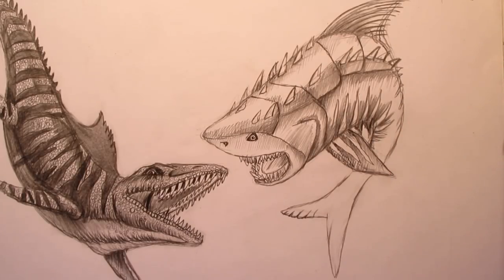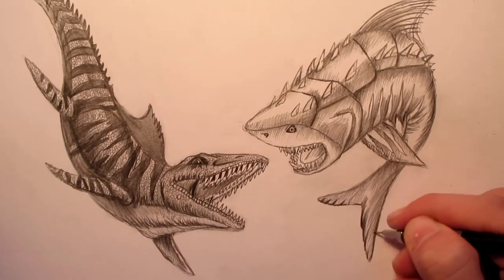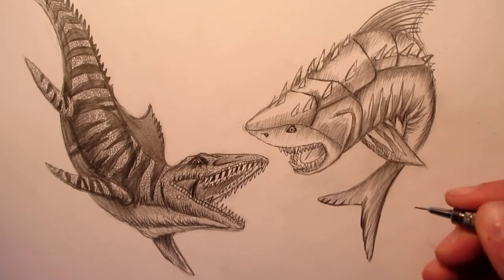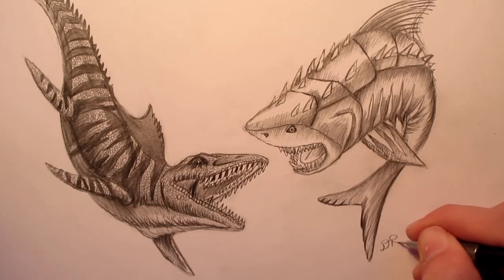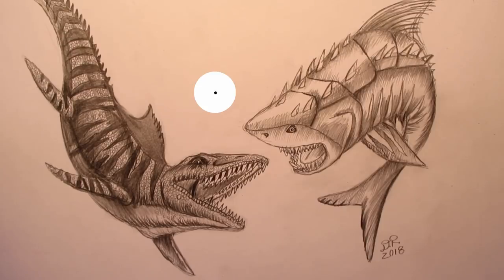We'll sign our drawings. All we have to do is add a tiny bit more refinement into the tail, then we're done. I added a little bit of shading and now I'm signing mine right next to the Megalodon tail. Put in the date. If you like this video please leave a like, leave a comment, please share it on all your social media, and please post your drawing on my dinosaur art community on Google Plus called Dinosaur Art. I would love to see how your drawings turned out. I hope you enjoyed drawing the Megalodon versus Mosasaurus from Jurassic World the game. I'll see you guys in the next video — thanks so much for watching.